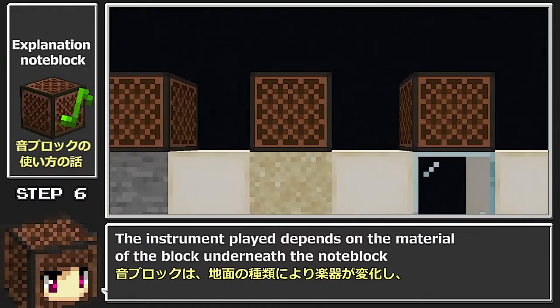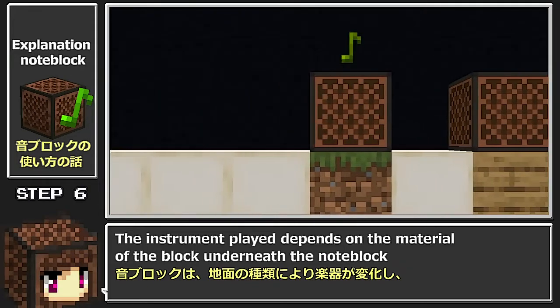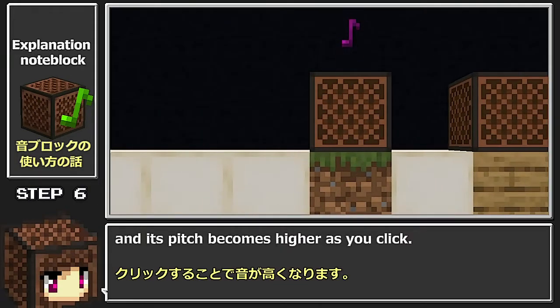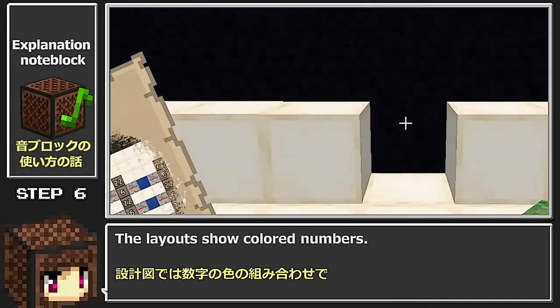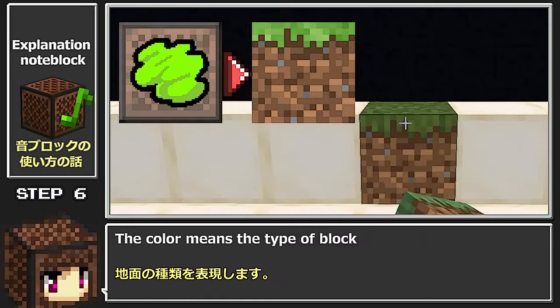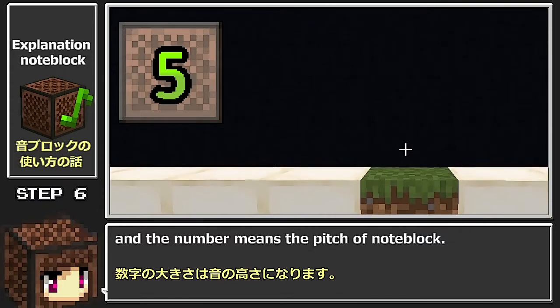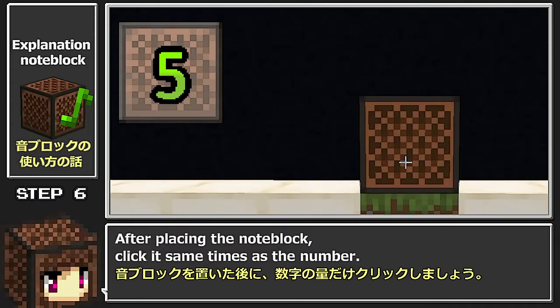The instrument played depends on the material of the block underneath the note block, and its pitch becomes higher as you click. The layouts show colored numbers: the color means the type of block, and the number means the pitch of the note block. After placing the note block, click it the same number of times as the number shown.